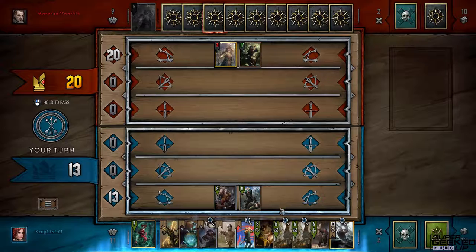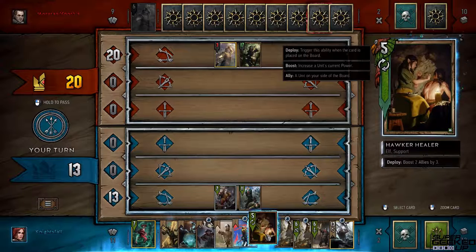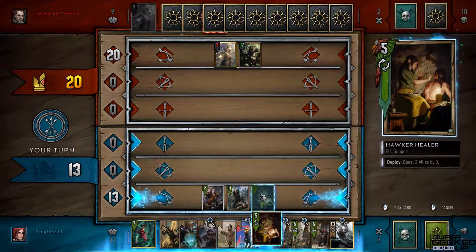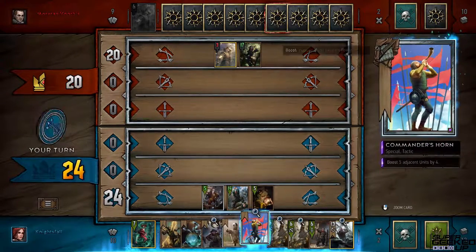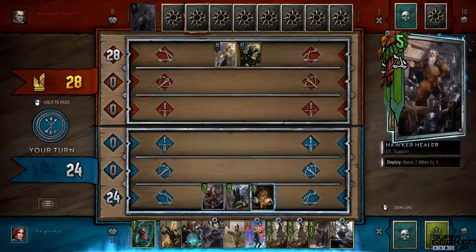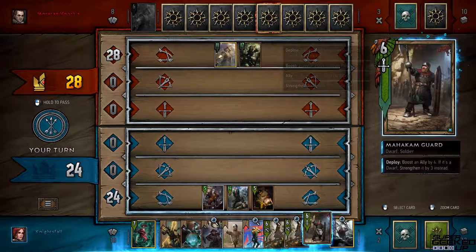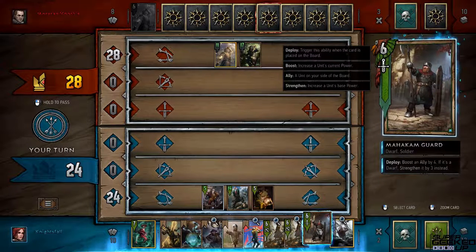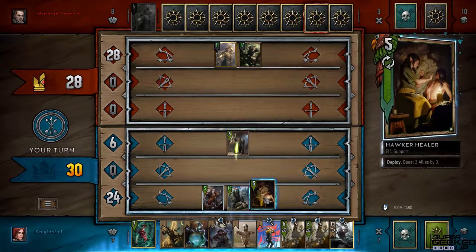I have to win this round since I conceded round one. This unit can boost two allies by three — I'll play her down here to help boost the row. I'm trying to set up for that card that boosts five adjacent units by four, so I'm getting all five units on the same row. I also play a card that boosts an ally by four — ideally an elf, not a dwarf, since dwarves only get strengthened by three.